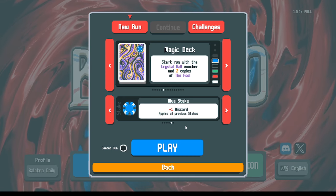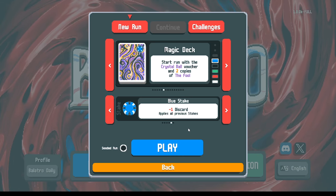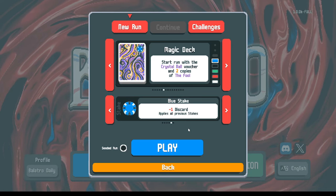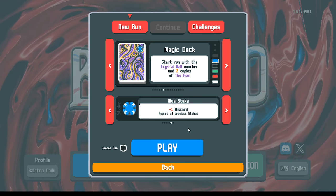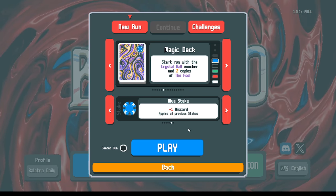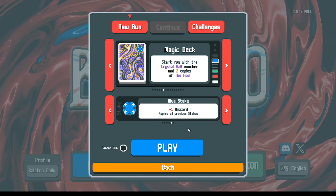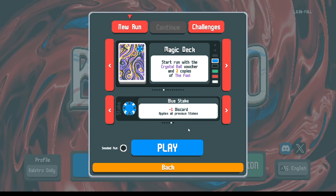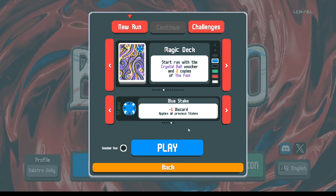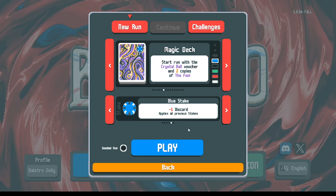That means the extra hands you have left over can be used as discards. When we were playing on the blue deck, we said you could use that extra hand like a discard — just pick out the garbage cards and ship it as a pair or even a high card. Even though it doesn't score any points, it allows you to dig to the one hand that will actually score all your points. However, there's a cost: at the end of each round you get a dollar for every hand left over, so every hand you play costs you a dollar.